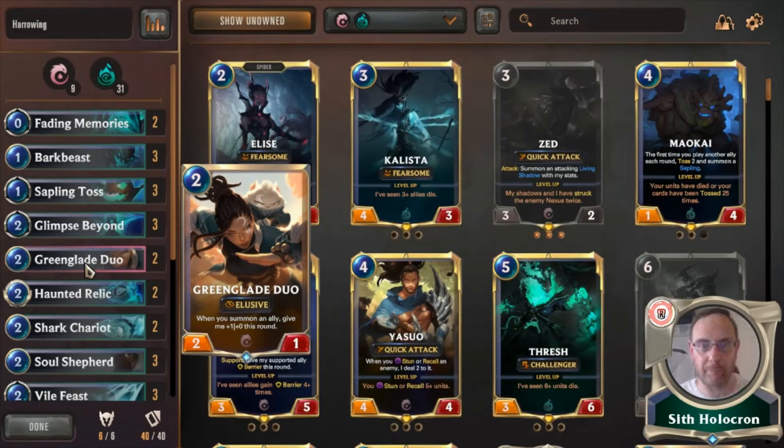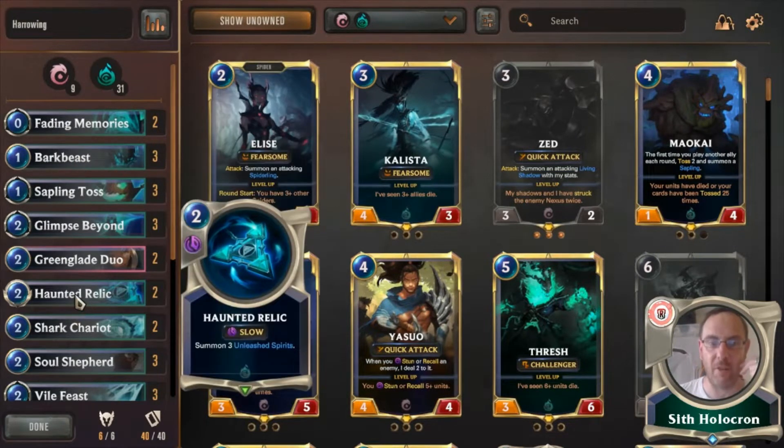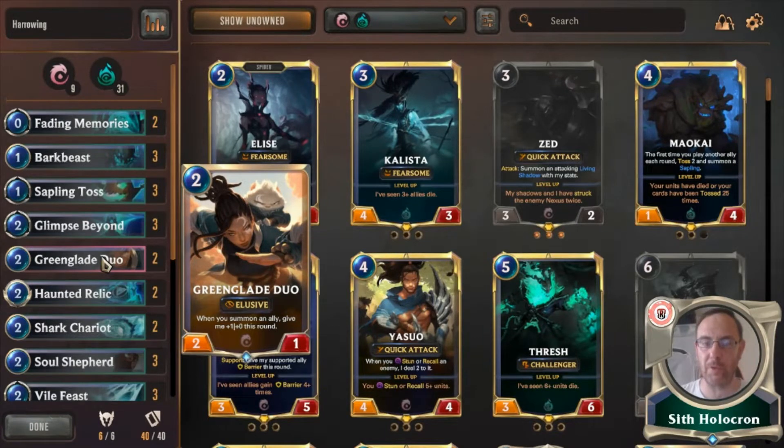Two Greenglade Duos for the Elusive counter. They're a 4-3 that you can smack two damage into an Elusive unit and block it off — really good. If you're playing a deck that isn't running Elusives, she can run riot because every time you summon an ally she gets a plus one. With cheap units like Bark Beasts and Haunted Relics she'll be hitting for 4, 5, even 6 damage as a 2-cost 2-1 drop. Yes, she's vulnerable to any 1-damage spell, but if they don't have it, you're getting in for huge damage.